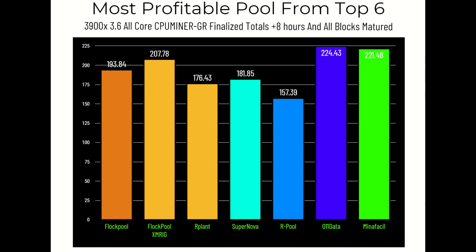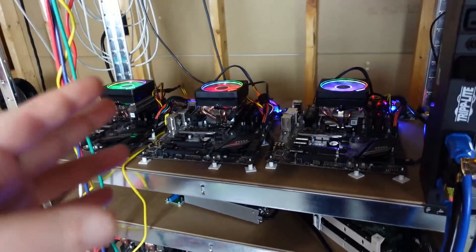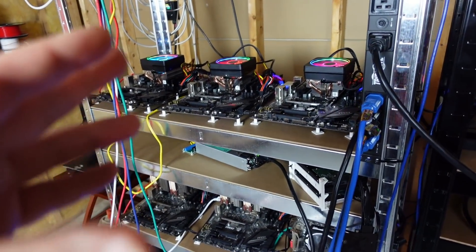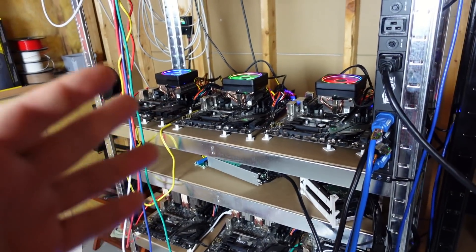Depending on the week results could differ slightly, it's luck-based — but a major pool with the majority of hash rate typically has lower luck and rarely hits 100%, so smaller pools look better long term. This is now the second or third test I've done finding other pools more profitable than Flock Pool. These numbers don't lie — definitive proof that Flock Pool is not the number one most profitable pool. It has lost multiple times.